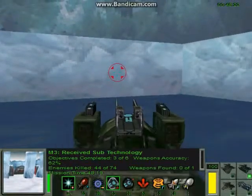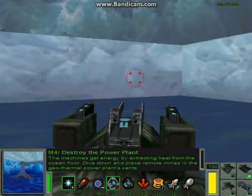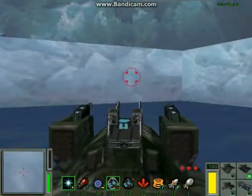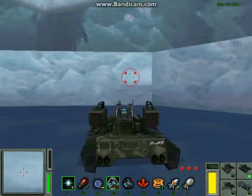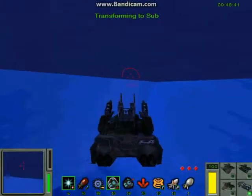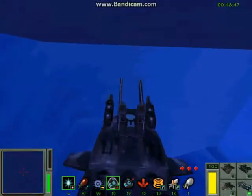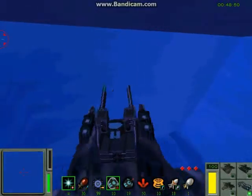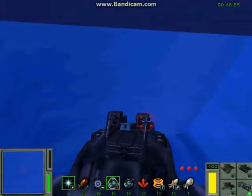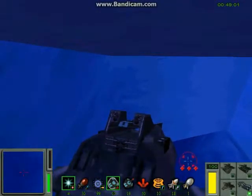Your first underwater mission is to take out a power plant. The machines get energy by extracting heat from the ocean floor. Dive down and place remote mines in the geothermal power plant's vents. That is what we are supposed to do. Now that we are in a yellow submarine, let us sing that song - actually, let's not sing the song.